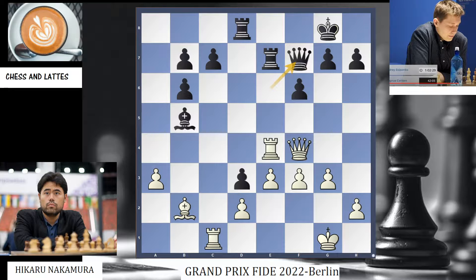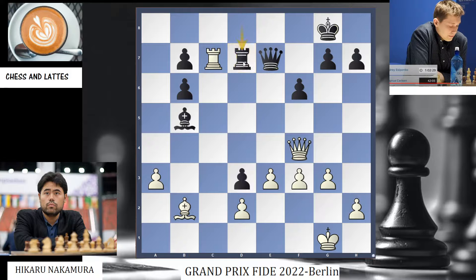Hikaru Nakamura vs Esipenko, round 2 in the Grand Prix FIDE in Berlin. In this position there was a critical moment and Hikaru traded rooks and then took on c7. Esipenko played rook d7, then check, and Esipenko went back with the rook. What was the winning move here?